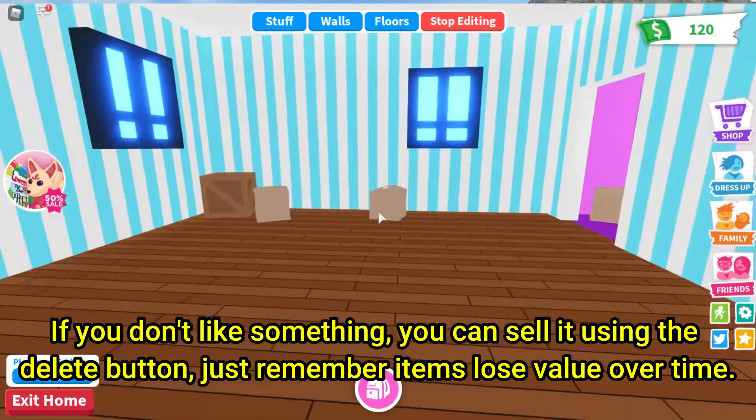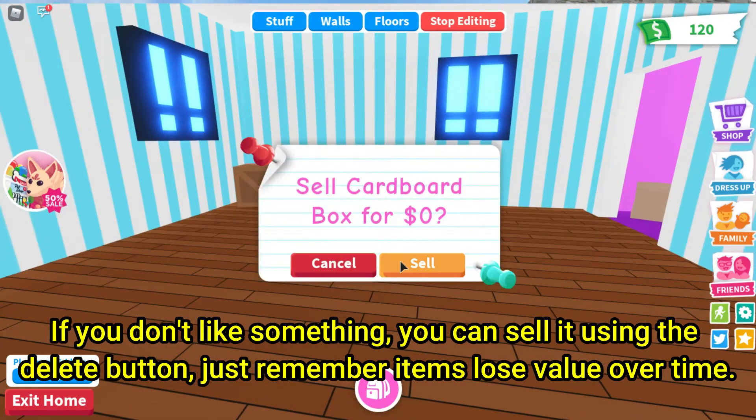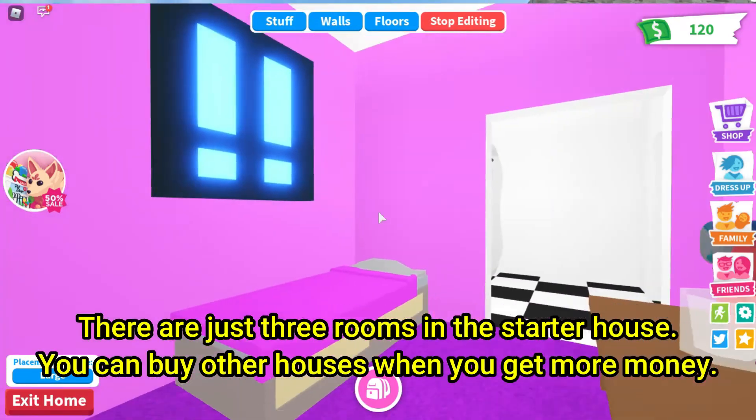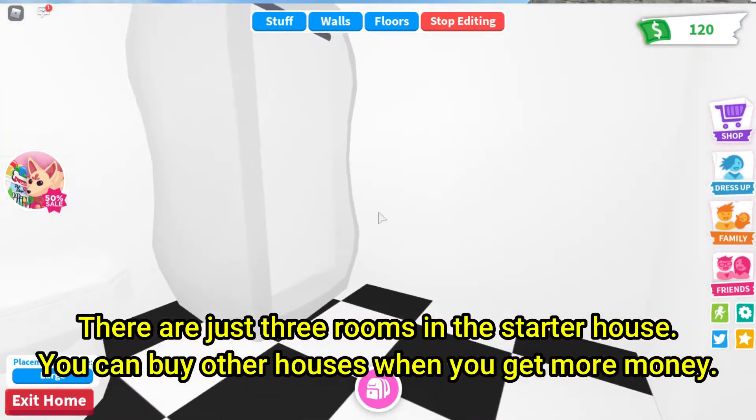If you don't like something, you can sell it using the delete button. Just remember, items lose value over time. There are just three rooms in the starter house, and you can buy other houses when you get more money.